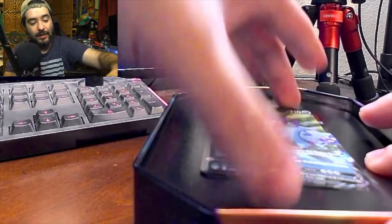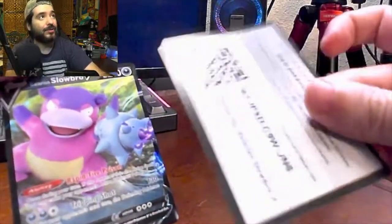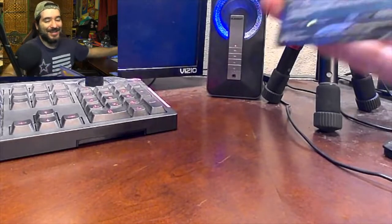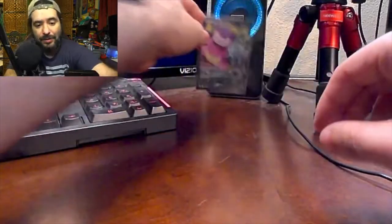We have the special Galarian Slowbro card here. It's not actually a promo card — it is Darkness Ablaze, I believe. We also have the code card right here. So here we go, we're gonna sleeve this bad boy up, at least, because he's a V card, and it looks nice too. I like the artwork on it.